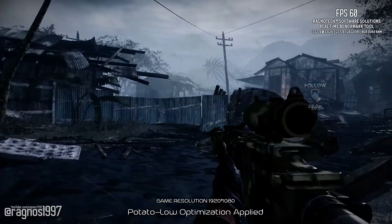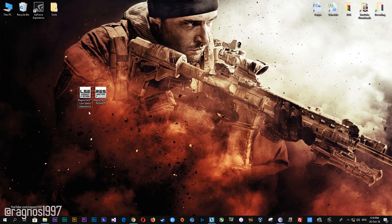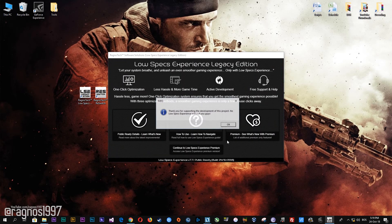So before I do anything else, simply head over to my website and download this little software which is called the Low Specs Experience. The download link is posted in the description of this video. Low Specs Experience is a free tool that I developed that will allow you to go above and beyond anything possible in the in-game video options. After you download it, simply install it and you will get shortcuts on your desktop. Start it and then go to the optimization catalog section.